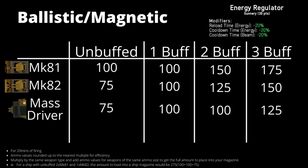For the ballistic magnetic ammunition — the 300mm Sabot, the Mk81, Mk82, and the mass driver (destroyer only) — they are buffed by the energy regulator, and these calculations have been done accordingly. Note there is also a small energy regulator which provides a 12% improvement instead of 20%. These weapons have a longer recycle and reload time, which is why you'll need significantly fewer rounds of them.